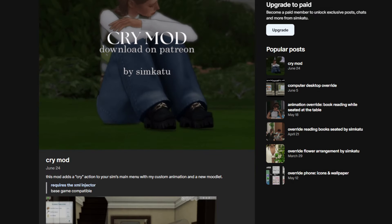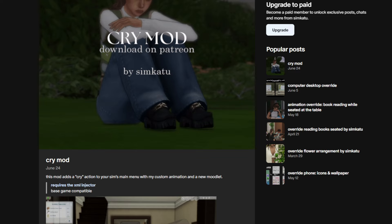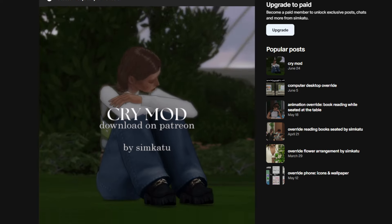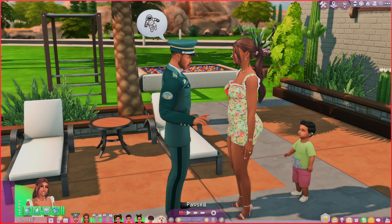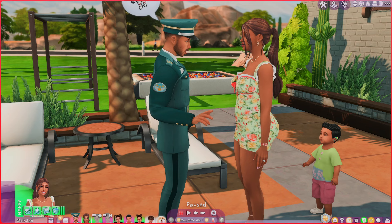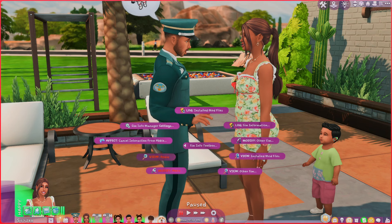Our final mod is the Cry Mod by Sim Katu. For me this was more of an animation mod. In order to instantly cry, your sim has to be in a certain mood: sad, stressed, scared, embarrassed, or uncomfortable. That's the only way it will prompt in the pie menu. Abby here is extremely happy, so I need to use another mod — an honorable mention: the Toolbox Mod by Lumpio — to get her into a sad mood.